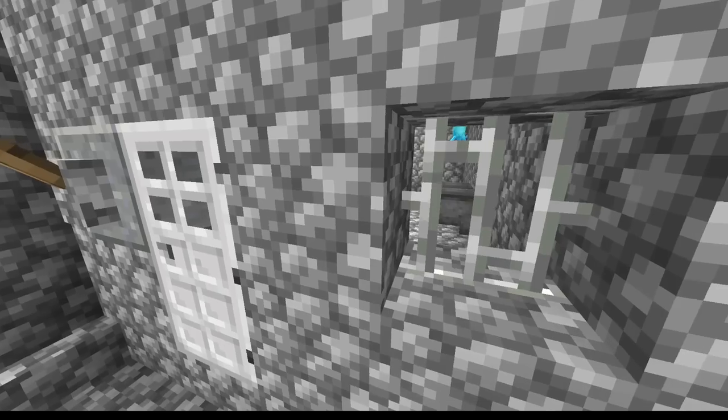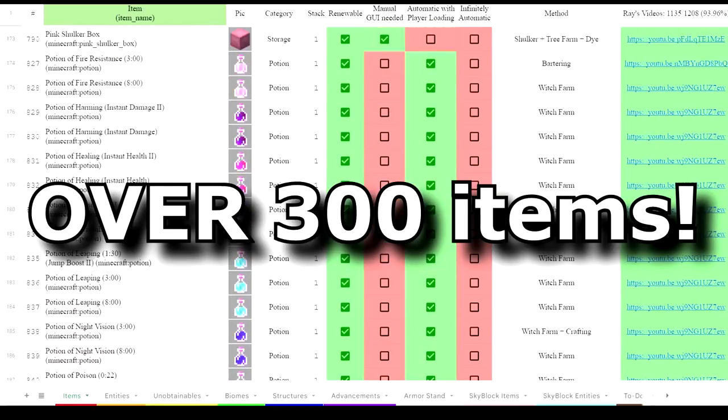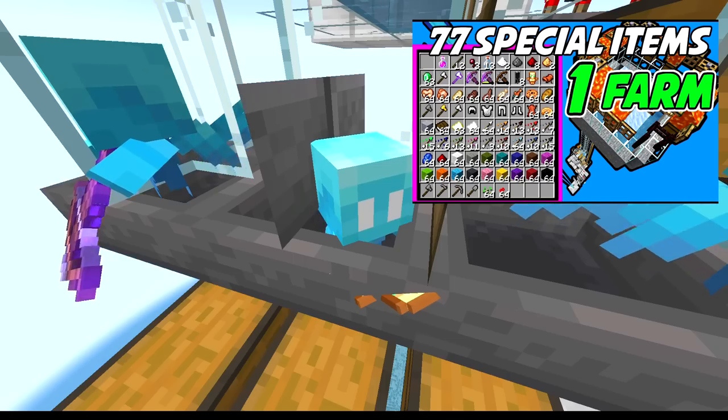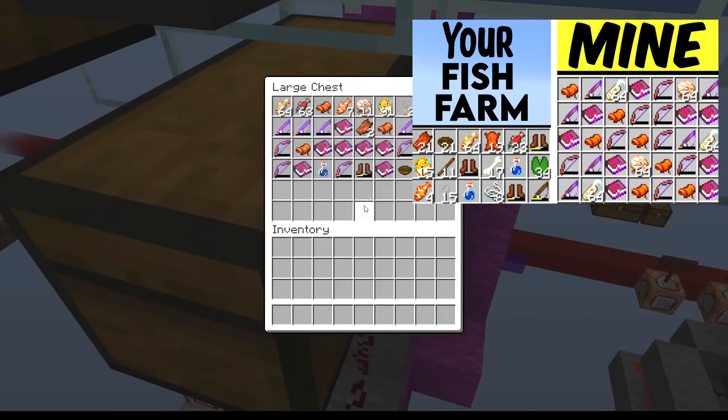Hello there, Ray here. With the new 1.19 allays, it is now possible to sort out every single type of non-stackable item. So today I'll show you guys how you can put allays into any of your farms so you can get those useful non-stackable items like totems from raid farms, potions from bartering farms, or enchanted books from my OP AFK fish farm.